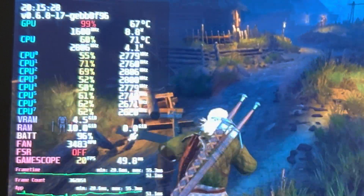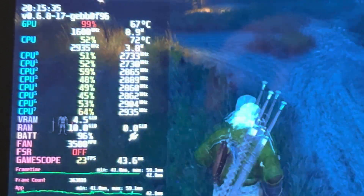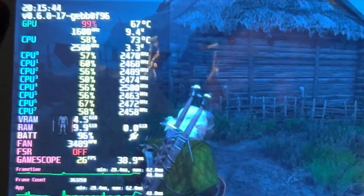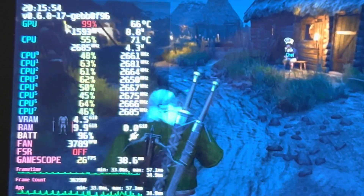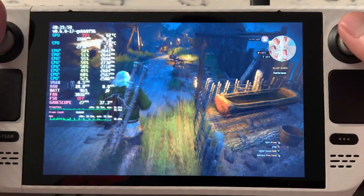We're going to continue walking and running to try to tax the system as much as we can, but our main focus is the fan. The fan is barely audible and we're at around 3500 RPMs. During testing, walking back and forth kept it anywhere between 3400 and 3800 RPMs — it would ramp up here and there but was pretty much pegged at that range, and it's very inaudible.